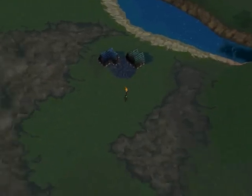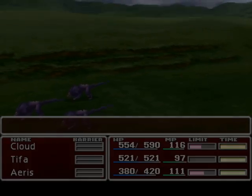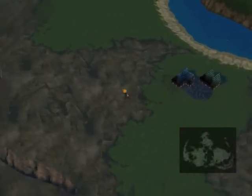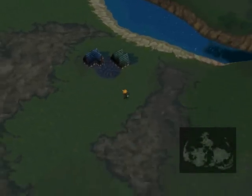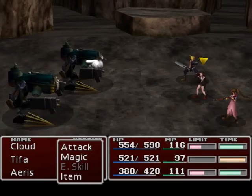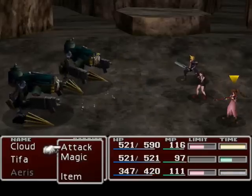Alright, let me keep trying to find that certain enemy. We got a back attack on this one, but I don't want to fight this one. I just want to keep looking for that specific enemy so that we can learn our first enemy skill. Movement on the world map is actually pretty good — a decent speed. Oh, I think this is it right here: the Custom Sweeper. It has a certain ability that you want, that's why I'm gonna try to keep one alive.